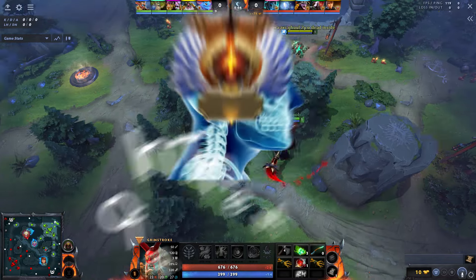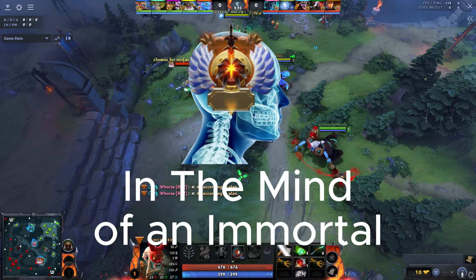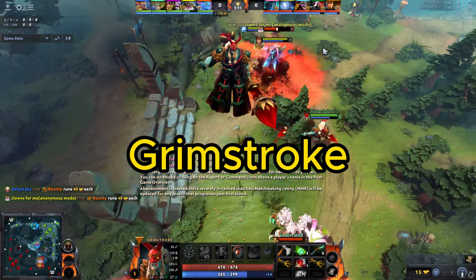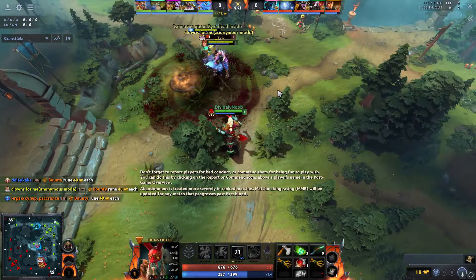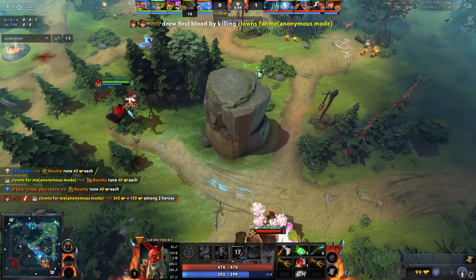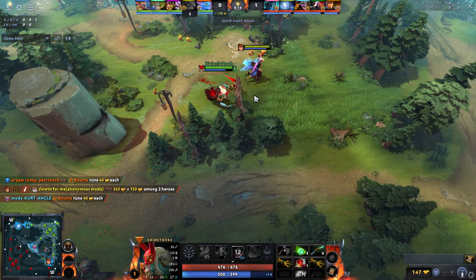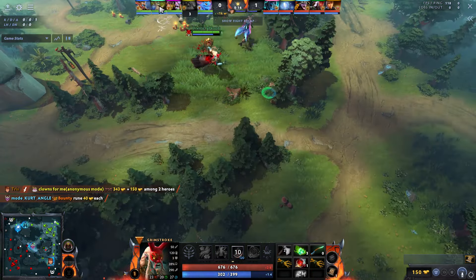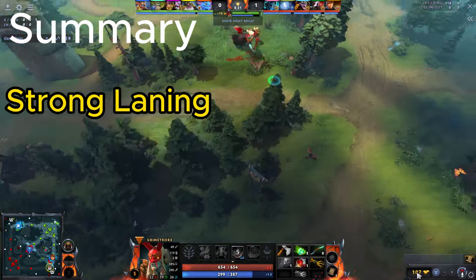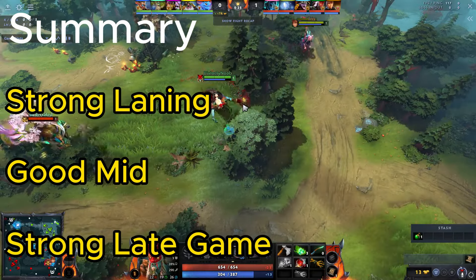Welcome back to another episode of In the Mind of an Immortal. Today we are going to talk about one of the suggested heroes, Grimstroke. Grimstroke was and always will be one of the best teamfight supports in the game, because it has a lot of crowd control abilities and damage, but what he lacks is escape ability and tower damage. He has a strong laning phase, good mid game, and a strong late game.